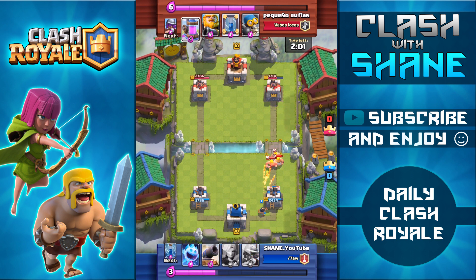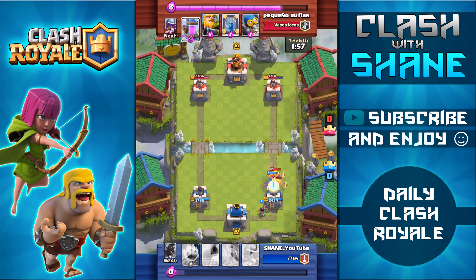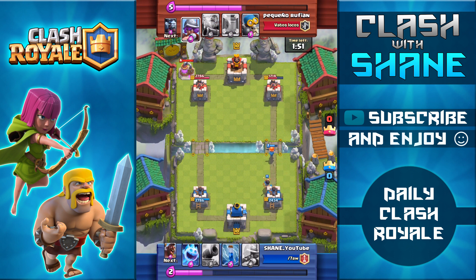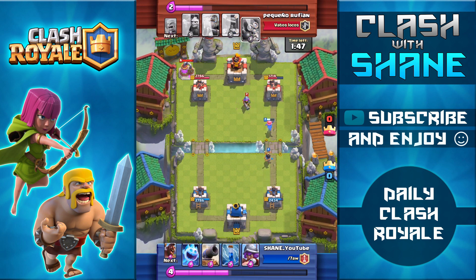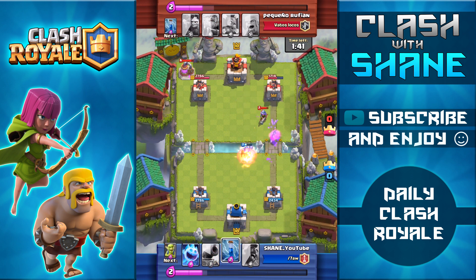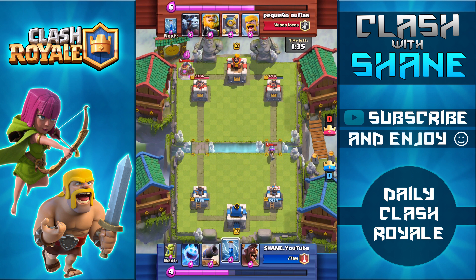Now Princess going down once again, hopefully able to take out the Barbarians before they make it to the tower, but in the end I get a bit nervous. The Barbarians get awfully close to my tower and I don't want them getting any chip damage done, so I went ahead and used the Valkyrie. Now notice how the Princess targets the Musketeer right there. I'm pretty sure before the update, that Princess shot would have also managed to hit the tower as well, netting me a free 150 damage in the process — so definitely a little bit of a change since the update right there.